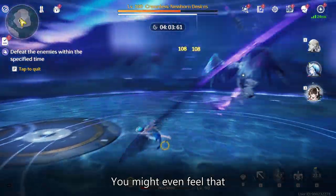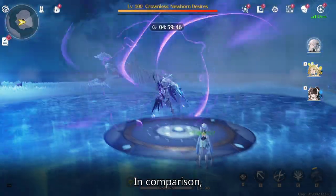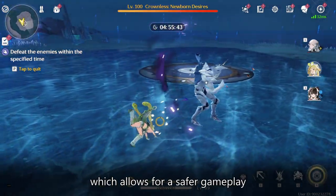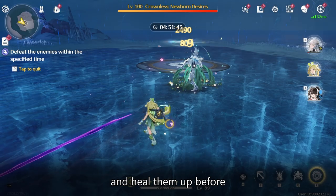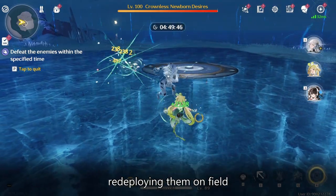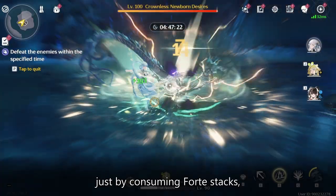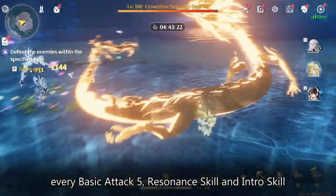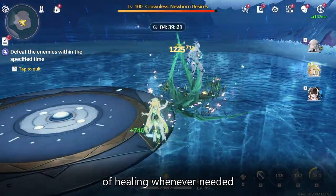You might even feel that Shorekeeper's healing is unable to keep up with the damage they dish out. In comparison, Varina can heal off-field Resonators with her Forte circuit, which allows for safer gameplay where you can swap out low-HP Resonators for Varina and heal them up before redeploying them on field. Her heals are easily available just by consuming Forte stacks, which can be gained from every basic attack, resonance skill, and intro skill — she can keep up to four stacks, allowing for a burst of healing whenever needed.